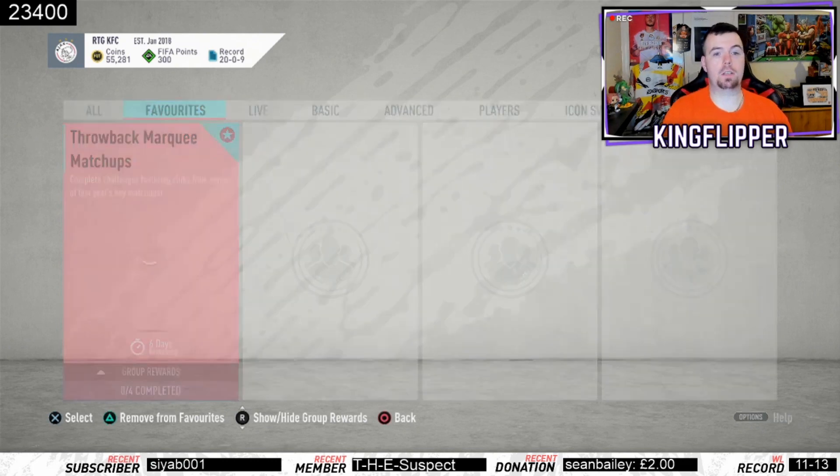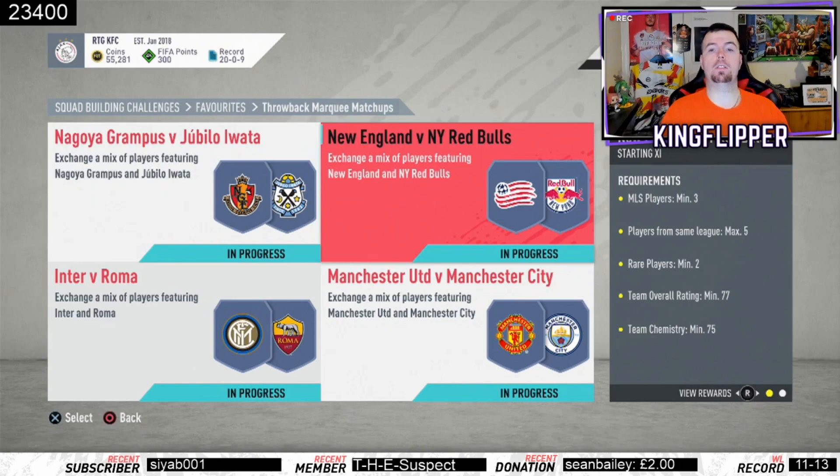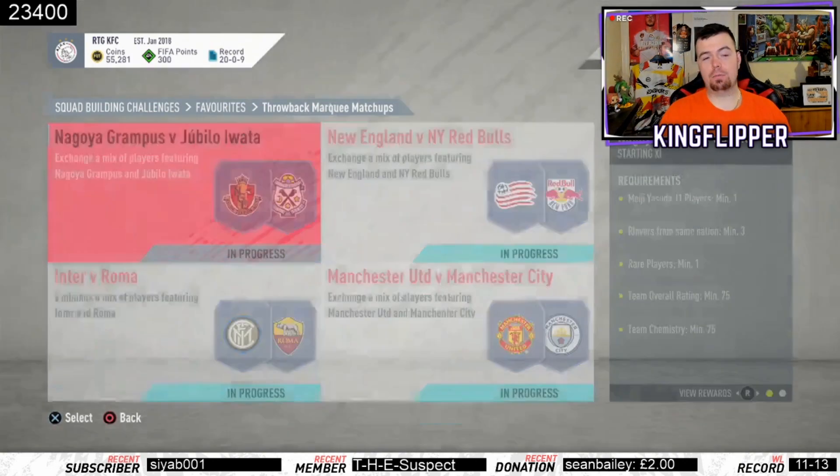So this is probably what we're going to see until FIFA pretty much finishes. We have Grampus versus Iwata, which is a Japanese league game, New England versus New York Red Bulls which is an MLS game, Inter versus Roma which is Italian, and Man United versus Man City which is Premier League.